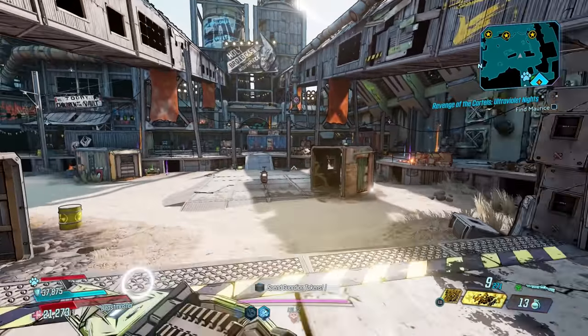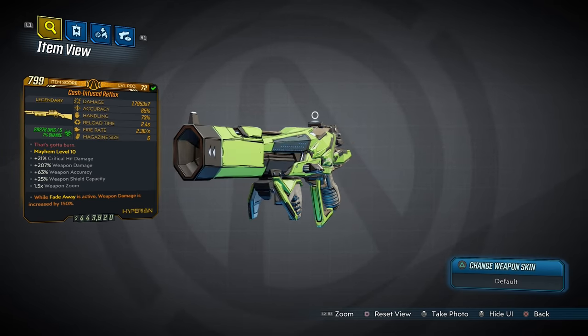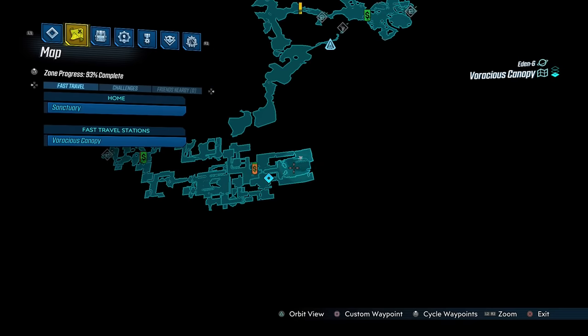Next up is the Reflux, the high-rarity Hyperion shotgun that can only come in corrosive. It's a Mayhem 6 plus weapon that can drop from the Guardian Takedown bosses, but you'll find it quicker by targeting Genevieve, who you fight way out here in Voracious Canopy.